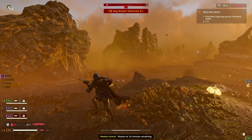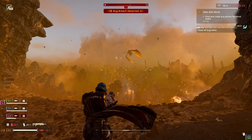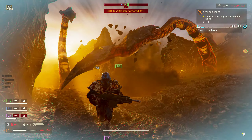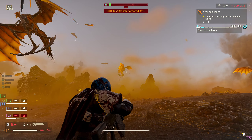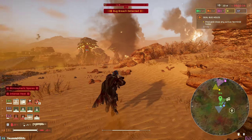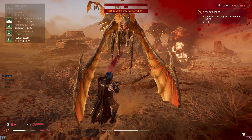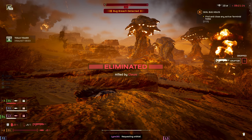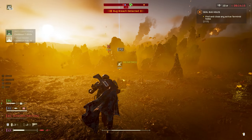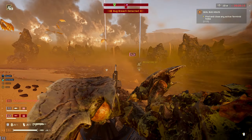Mission at 10 minutes remaining. Oh, shit! Red bastards. Dude, the shriekers are what's killing me. There's a shrieker nest! There's a shrieker nest! It's a shrieker nest! Oh my gosh. Sorry, that's me. Oh my God. Dude, having an Eruptor trying to kill shriekers is so hard.